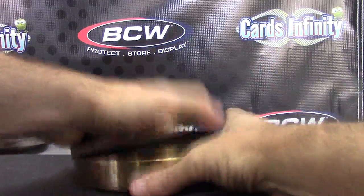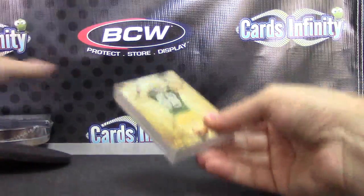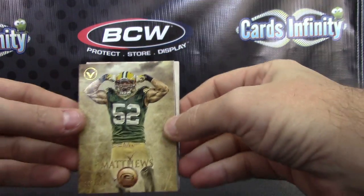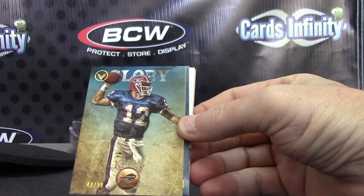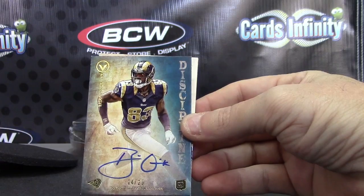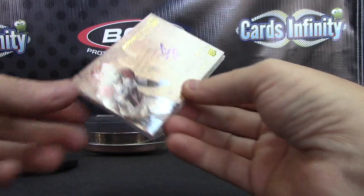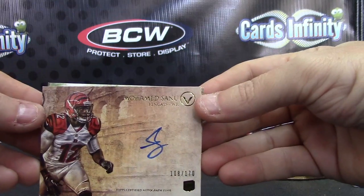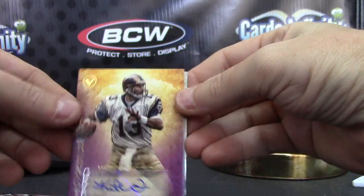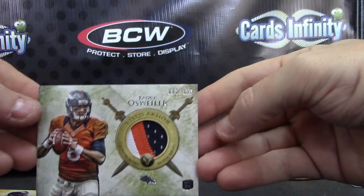Last two coming — no patch autographs yet, so hopefully it's in there. Usually there's one per case — I don't know if they guarantee that, but it seems like there's one per case. Clay Matthews, 170. Jim Kelly numbered to 50. Brian Quick 4 of 25. Muhammad Sanu, 170. Kurt Warner to 50, and the patch is Brock Osweiler, 150.